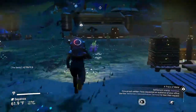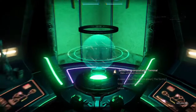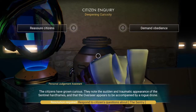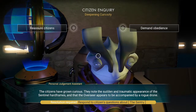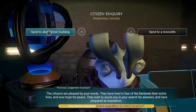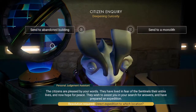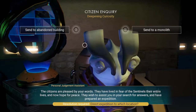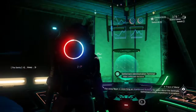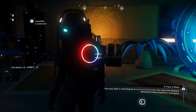Urgent citizen requests — don't worry guys, I'll take care of it. I'm not the overlord for nothing. Answer citizens' questions about Sentinels — citizens have grown curious. They know the sudden traumatic appearance of the Sentinel hardframes, and that the overseer appears to be accompanied by a rogue drone. Yes, I am — he's my buddy. The citizens are pleased by your words. They have lived in fear of Sentinels their entire lives and hope for peace. They wish to assist you in a search for answers and have prepared an expedition. Away team search abandoned buildings — Sentinel settlement expedition in progress.